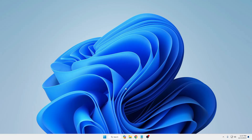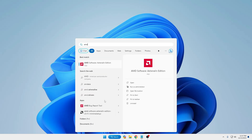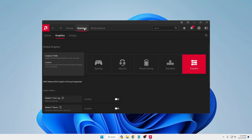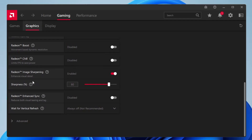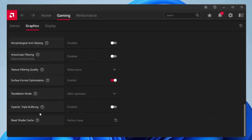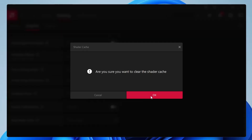If you are using an AMD graphics card, bring up the AMD Software. From the top menu click Gaming, then click Graphics, then scroll down and click Advanced. Scroll down again and you will find Reset Shader Cache — click Perform Reset and click OK.